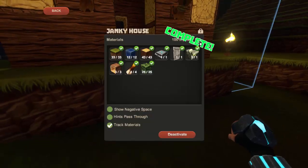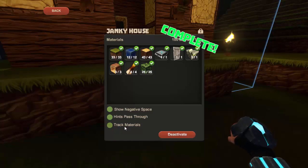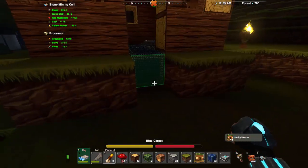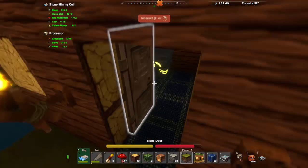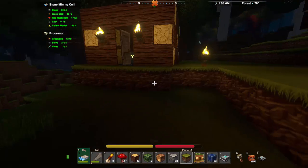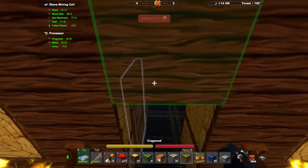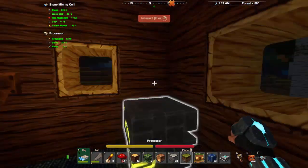If you look at the block it'll give you that satisfaction — a nice glowing green: complete. Now, definitely remember to take track materials off; you don't want that hanging on your house. Deactivate it, take your block back — you don't need the block there anymore, it's just taking up space. That's how you can use a blueprint in multiple places: now I've got the block back I can place it somewhere new and make another janky house. In fact, when me and my son were playing initially, we made a double janky house — put another one here and then knocked the wall out of the middle. That was pretty cool.